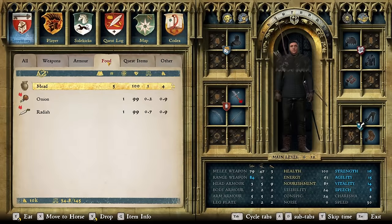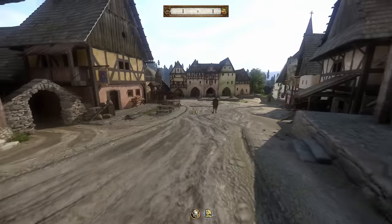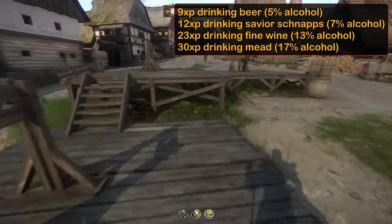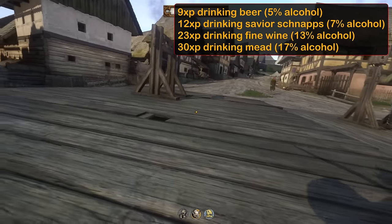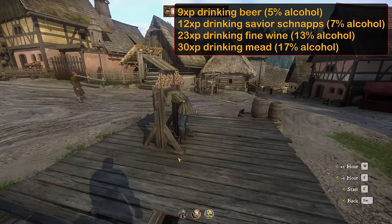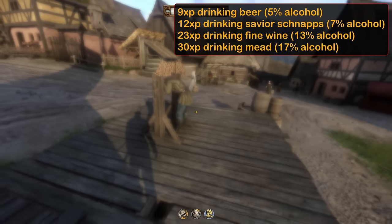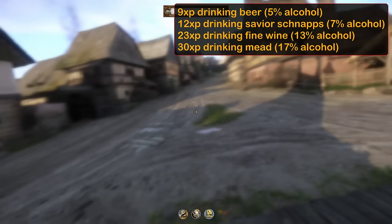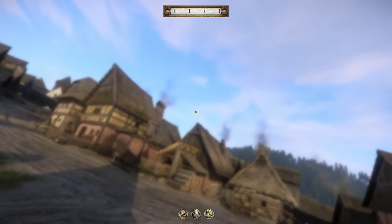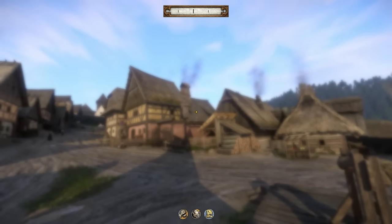I get motion sickness when I get drunk both in real life and in the game, so I don't really do it too often. But the XP gain is pretty straightforward. We get XP based on how much alcohol we drink, with more concentration giving more XP. A 5% beer gives 9 XP, 7% save your schnapps gives 12, 13% fine wine gives 23, and a 20% mead gives 30 XP. My favorite way to level this up is to drink a lot before needing to sleep, and then simply sleep it off. There are potions to help with hangovers the next day as well if needed.